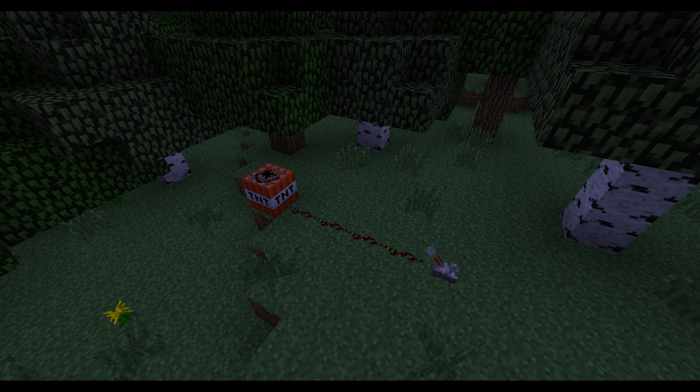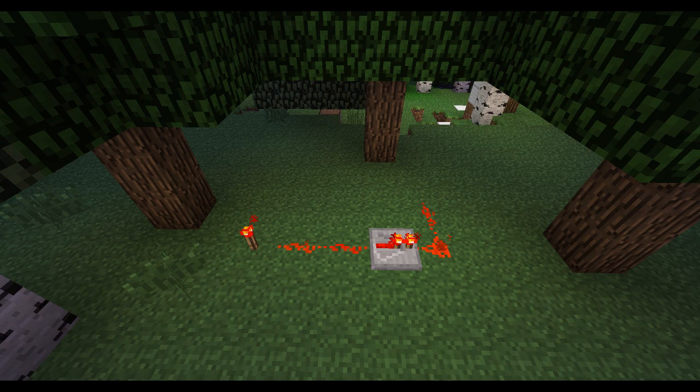TNT now requires redstone to go off — you can't just hit it anymore. You need some sort of redstone trigger, whether that's a torch placed next to it, a redstone line, a pressure plate, a lever, or something like that. Also, redstone links to repeaters now work properly. That wasn't working right before, but they've fixed it so it behaves the way it should, like on PC.